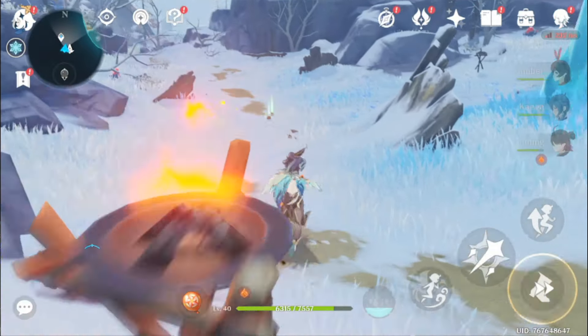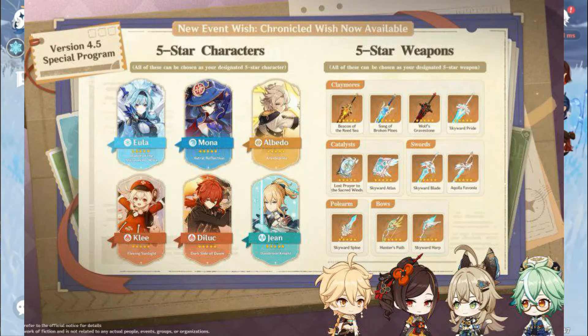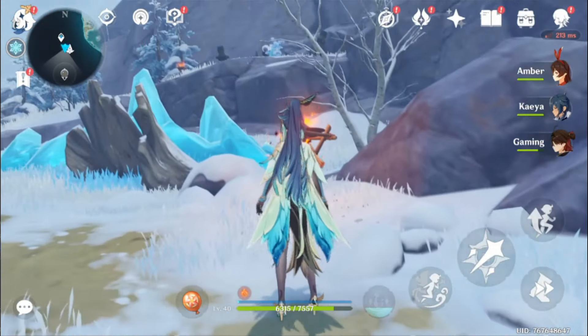There's also a new chronicle banner which will feature 3 limited characters — Eula, Albedo, and Klee — who will also be available for test runs, so you can get 60 more primogems from test runs.